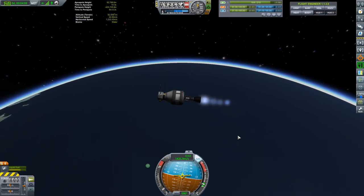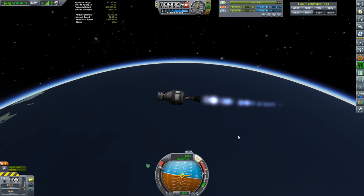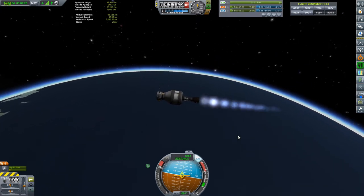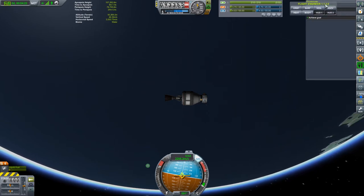The more science you get, the more you can unlock — you want to do as many experiments in space as possible. That said, don't keep repeating the same ones because you don't get anything extra for it. I also have a mod called Science X installed that I'm not currently using. Transmit data — give me all that sweet science. Holy sh*t, we made it into orbit! Wow.